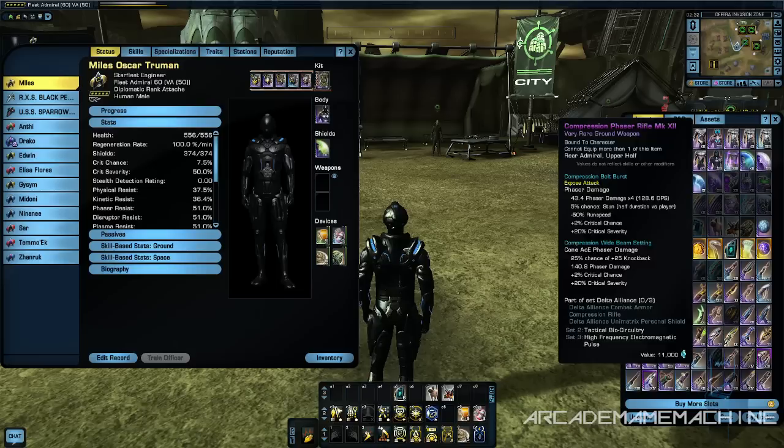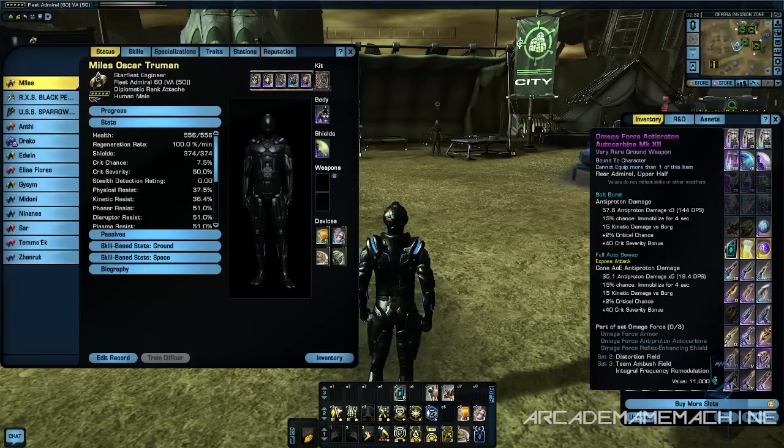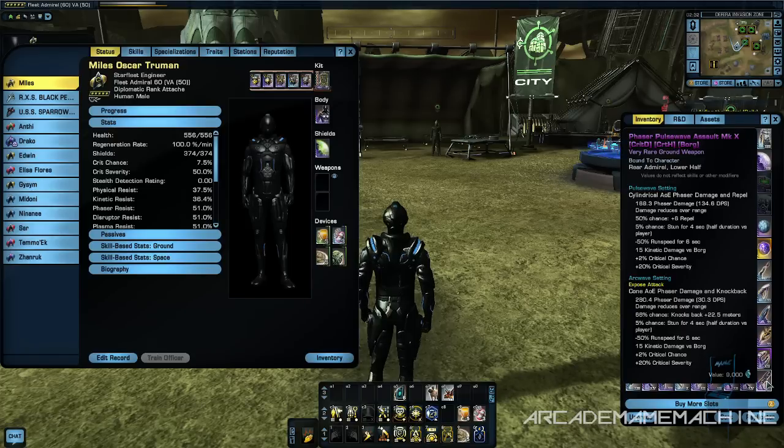I have a few weapons I can show: the corrosive plasma full-auto has been changed, the Omega anti-proton auto carbine has been changed, the TR-116B has been changed — not because it's a full-auto but because it has a slow fire rate in general. Weapons like the phaser pulse wave haven't been changed, but I think their DPS might be affected.